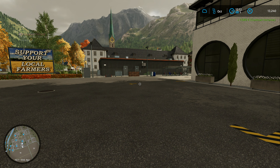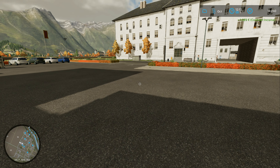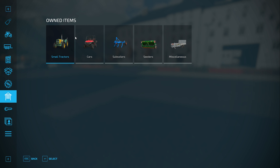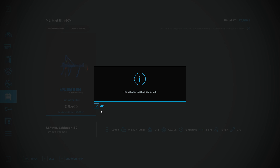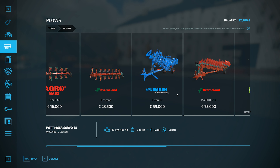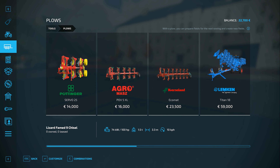I'm 760 bucks short. Technically I could sell the subsoiler now. Let me see where you are — I bought you wrong. I could sell it and get the proper plow instead, because I bought this on accident. You know what, I'm going to do that — getting rid of the mistake and buying the right plow this time.